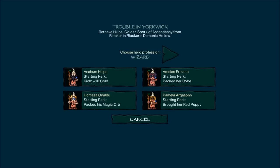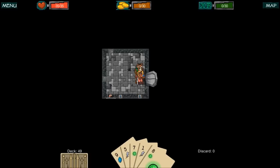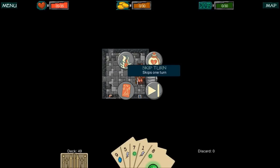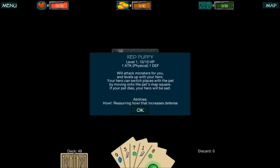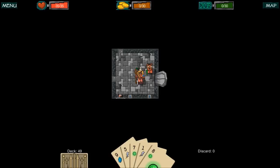You can choose from four heroes who are up for the task, each starting with a perk. For instance, Amalyn starts with her pack — she packed a robe; Anaheim has 10 gold to start; Homasa has a magic orb; and Pamela has her red puppy. I don't know what the hell a red puppy is, so I'm going to take that one. It turns out it's a pet that attacks monsters, and your hero can switch places with the pet by moving onto the pet's map square. If your pet dies, your hero will be sad.